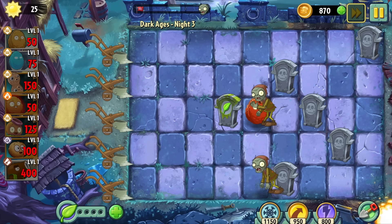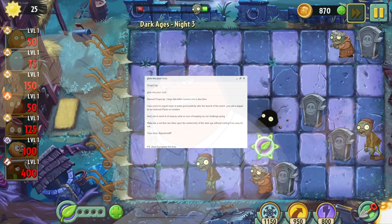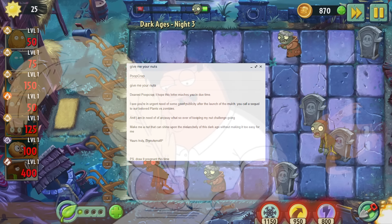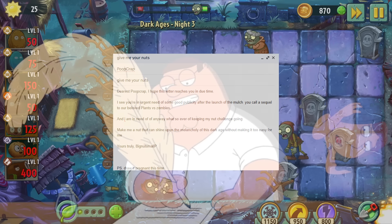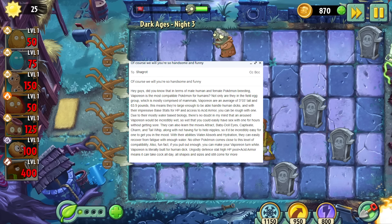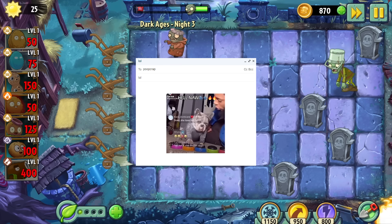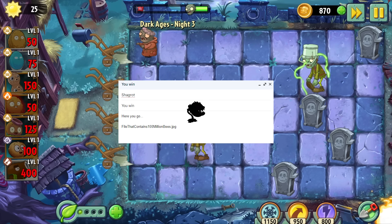So once more, I wrote an email to the Dons themselves. Dearest Popcap, I hope this letter reaches you in due time. I see you're in urgent need of some good publicity after the launch of the mulch you call a sequel to our beloved Plants vs Zombies, and I am in need of any way whatsoever to keep my nut challenge going. Make me a nut that can shine light upon the melancholy of this dark age, without making it too easy for me. Yours truly, Big Nut Small P. They responded almost instantly, agreeing to make me a second and final custom nut, on the condition that I funded the art myself as they fired their entire digital art team during the mass games industry layoffs. I simply replied with a gif and reminded them that they are in no position to parlay with me after this.